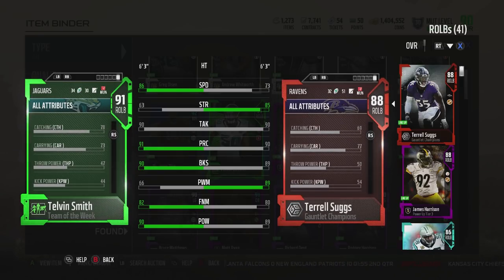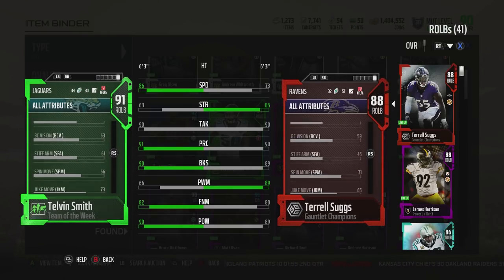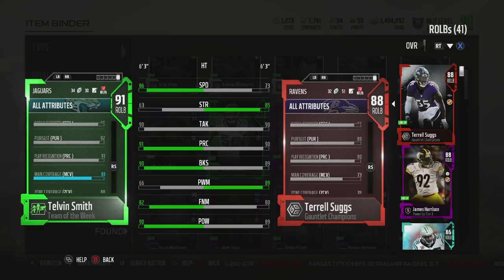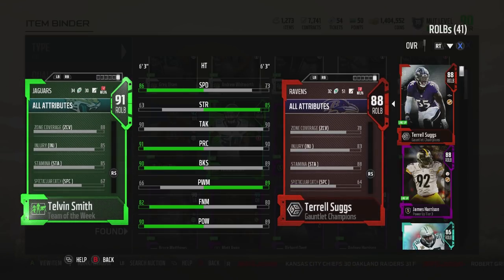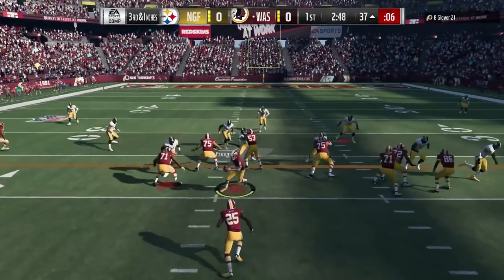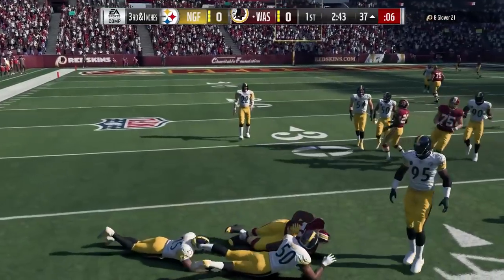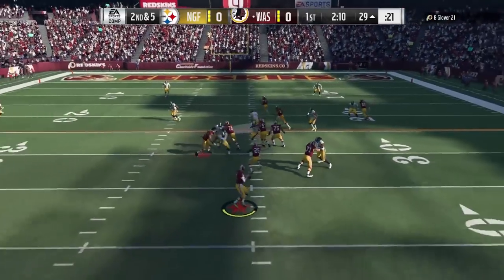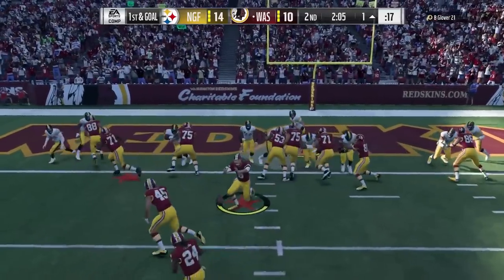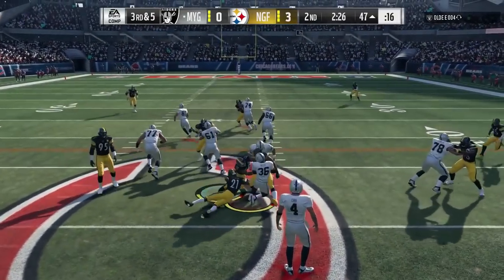Do not rush the passer with him unless you can get him a free lane. The speed is very necessary. If you have some sort of edge blitz setup that can get the right outside linebacker free — like the cover 2 out of the 3-4 where both linebackers blitz — and you hover over one guard to distract him from getting around the edge, he's fine with that. Ideally you want somebody better on the outside there, in case they get caught by an offensive lineman or tight end. Telvin's not the pass rusher. He's great as a dime player or nickel — a nickel linebacker is perfect for Telvin, great in coverage.